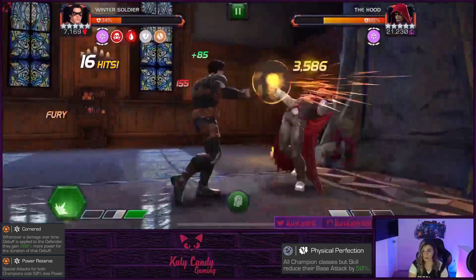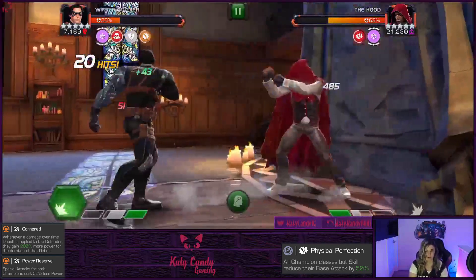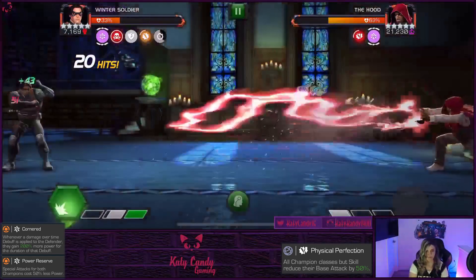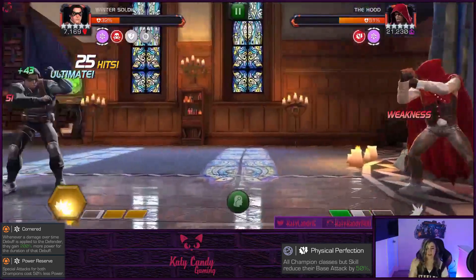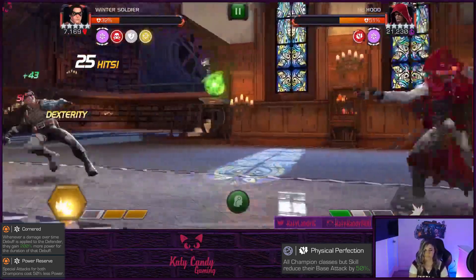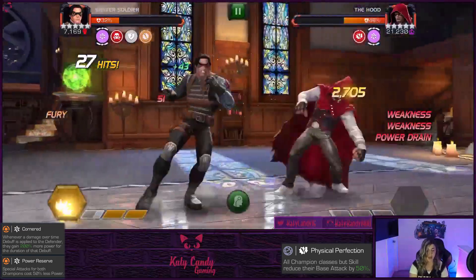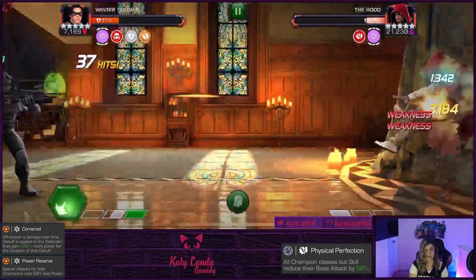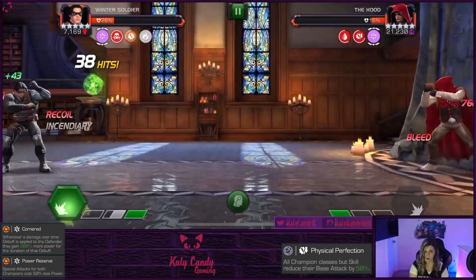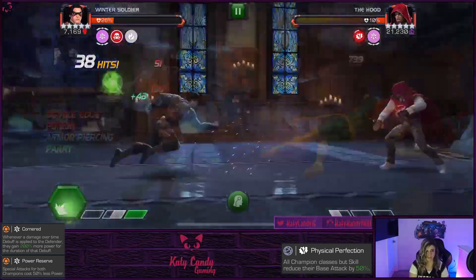Hood is a pretty standard fight — bait out those Special 1s. Once he starts throwing Special 1s he usually chains them so you don't have to worry too much. Don't push him to invisibility — it makes him harder to hit, you will miss and he can hit you in the face. Overall Hood is not a hard champ to fight. Blade would work great against him as well.